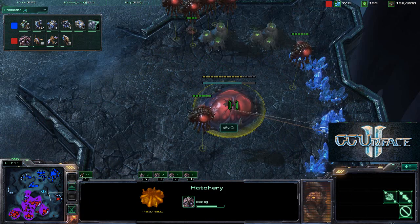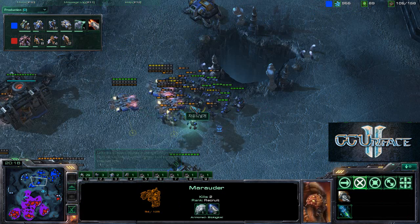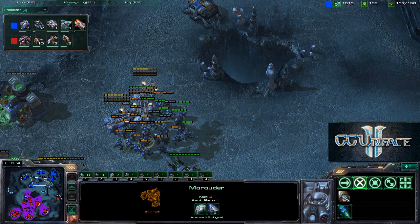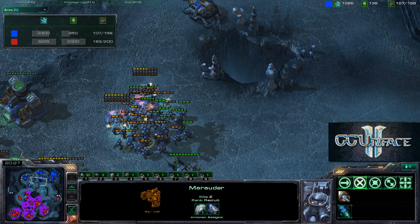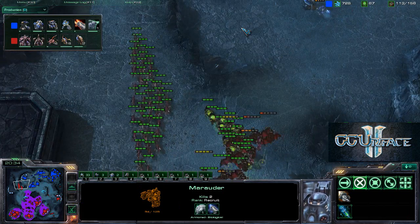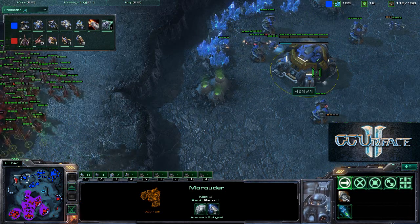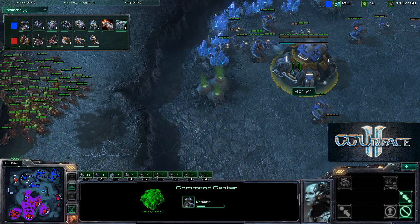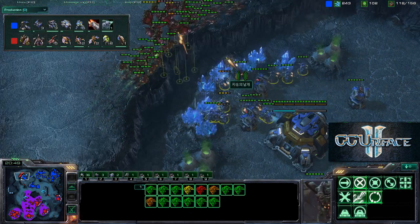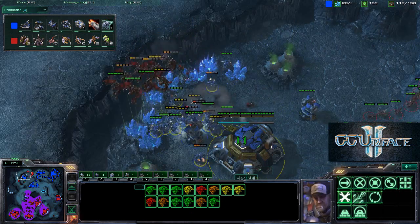Savior is grabbing an additional base and looks to macro ahead while the Terran player keeps defending. The Terran is getting the last upgrade for his infantry. Army size is 107 to 163. Savior comes across the top of the map with Zerglings and Banelings to take down the Terran's new expansion, but there are many Missile Turrets ready for the Mutalisks. It looks like 3 Mutalisks are lost in the attempt.